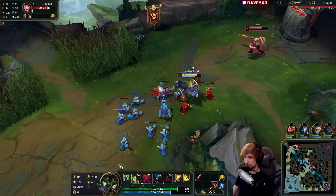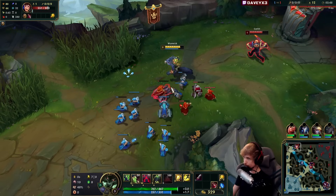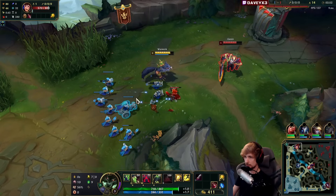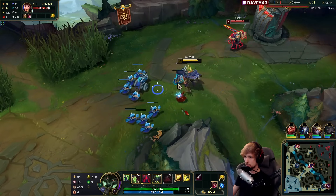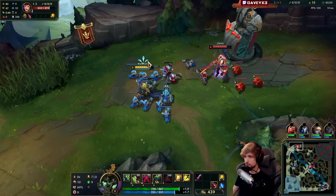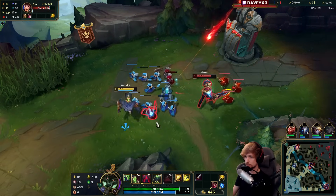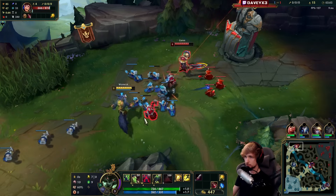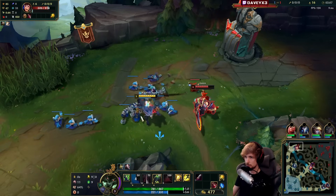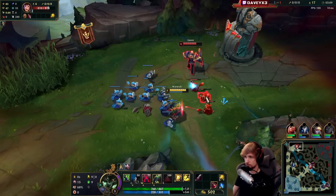I'm going to be using my E mostly for defense rather than aggressively, preferably when I'm getting low HP. We have a creep lock situation - let's push this. As for the build, it's going to be a fun one.